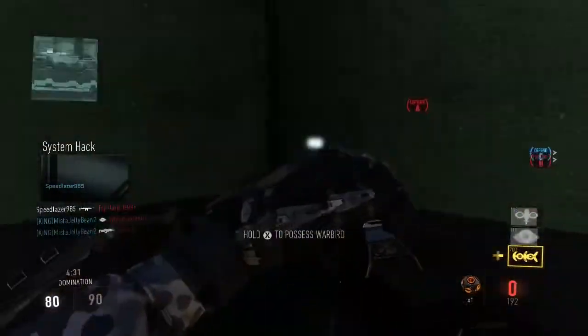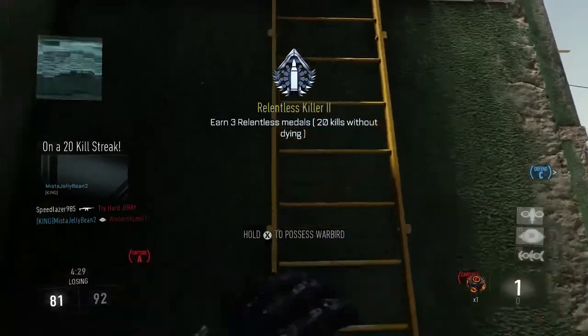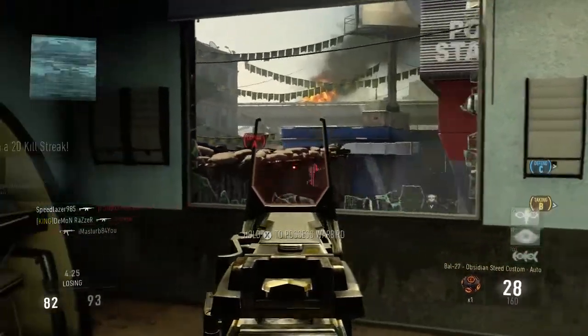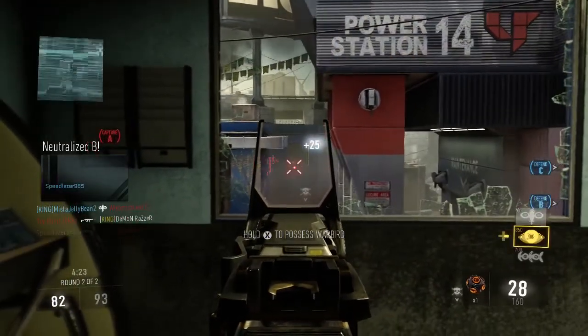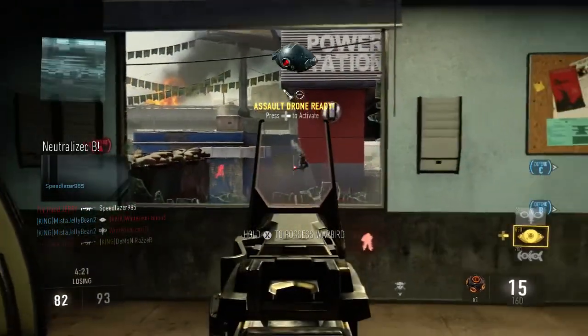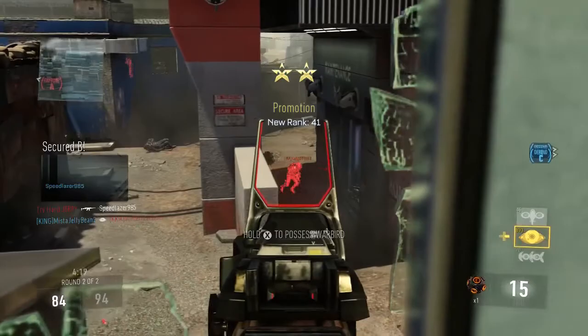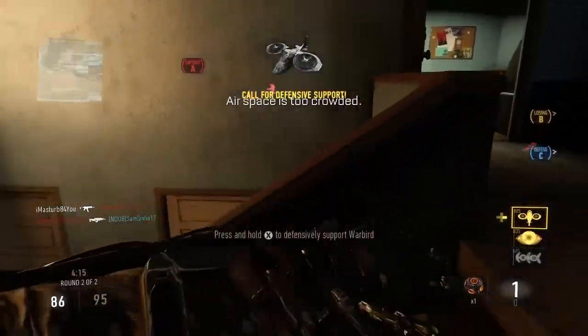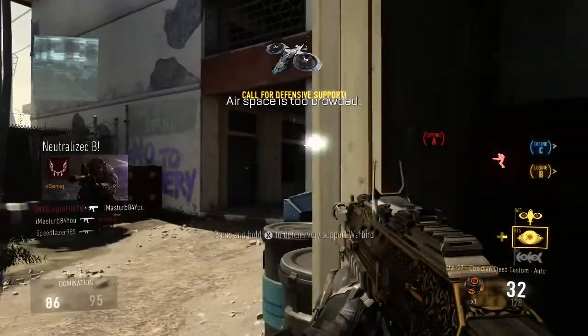One gun I'm really glad they increased the damage on is the AMR-9. The AMR-9 is a submachine gun with a five-round burst. Before the update, it just made me mad — this gun has a five-round burst and it takes three bursts to kill one person. That's fifteen bullets.